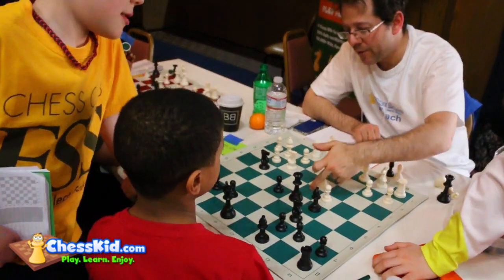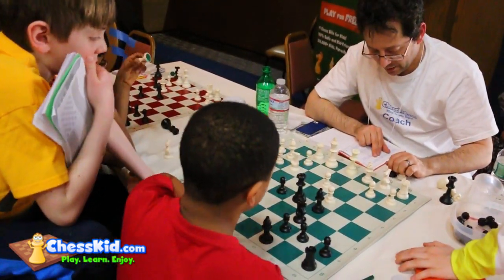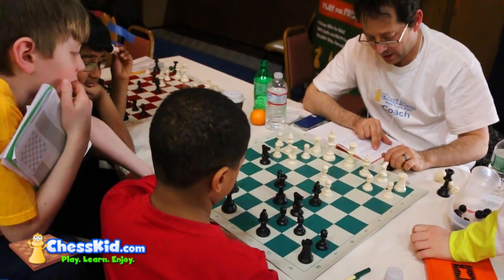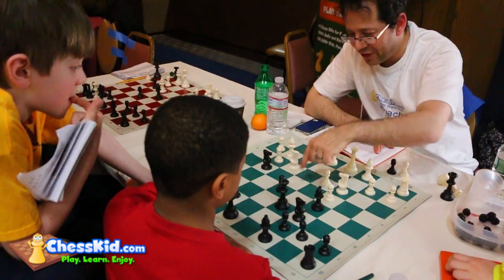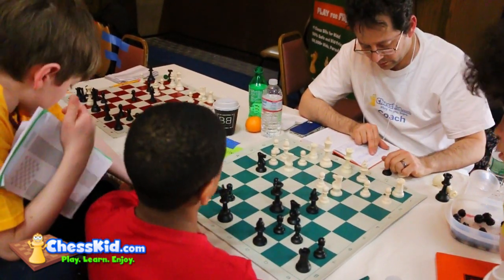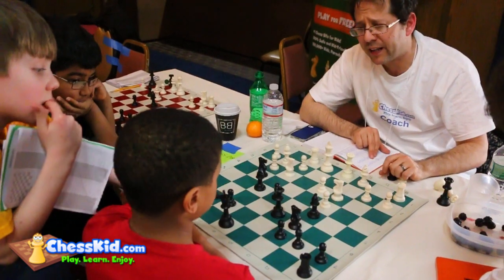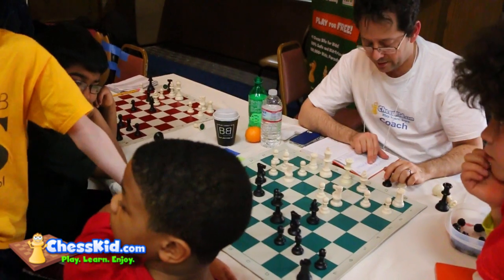You brought your queen back to d6, which makes a lot of sense. Then they played knight to c3, which also makes a lot of sense, looking at possibly a fork of sorts on e4. That controls that square very nicely, and you get to develop a new piece, also getting ready to castle queenside. I really like the way you're playing, other than this one move I wasn't sure about.